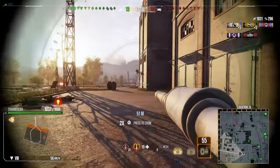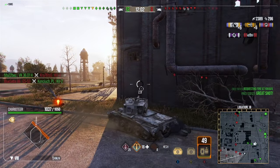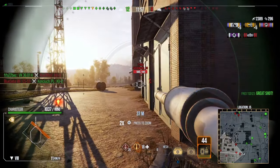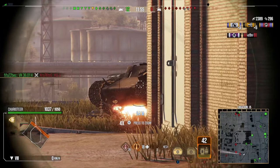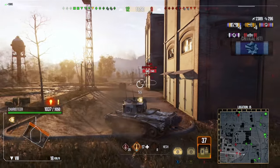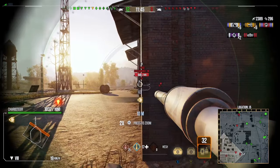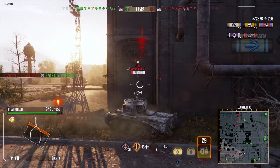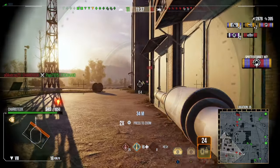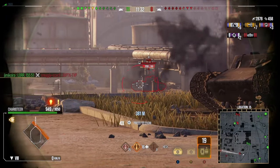Looking to finish off that one-shot, as it happens an enemy tank destroyer — the Czech TD — comes around the corner and we manage to pen it with the HESH for over 550 damage. You can see you can pick up quite a lot of damage if you're able to pen those HESH rounds. Looking to get a shot into this heavy tank — I'm not sure why I didn't shoot the cupola there, I probably would have penned it, that was a small mistake. He pokes around again and we're able to get a second HESH penetration, leaving him on a one-shot and putting us at just over 3,000 damage.